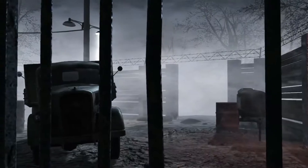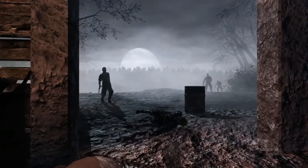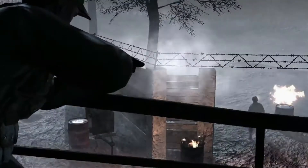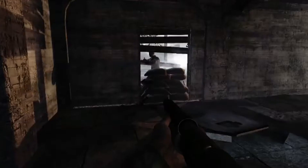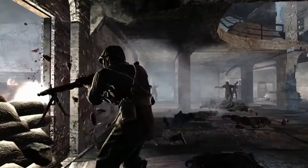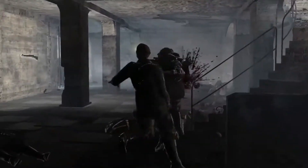Coming in at number one — the scariest map in all of Call of Duty Zombies in my opinion — is Nacht der Untoten, originally from World at War and later remade in Black Ops 1. The map is very small with only two floors and one box location, no perks. It's set at night, very foggy, with barrels on fire everywhere. It's just a very scary map and one of the best maps in all of Call of Duty Zombies.